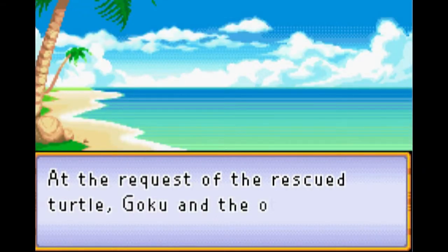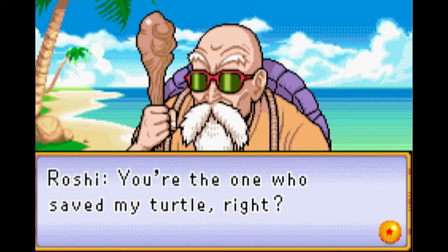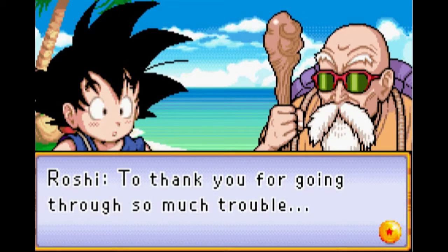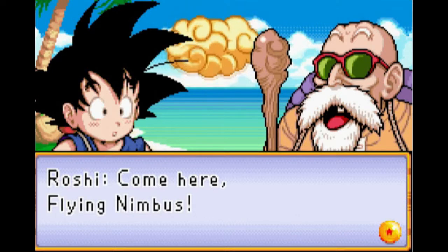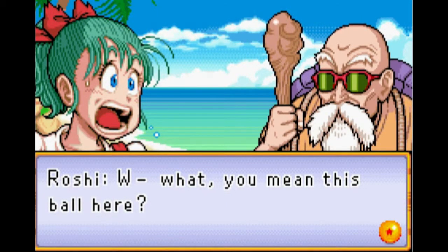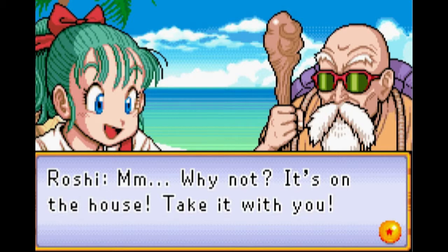Goku returns the turtle to the one and only — Master Roshi! Yes, the awesome pervy guy. I know they call him pervy sage from Naruto. He's not even a sage, but hey. Goku doesn't even know who Master Roshi is, and he was taught by Gohan — Gohan would have mentioned Master Roshi at some point in time. We get the Flying Nimbus! This is the second item you're ever gonna get and it is the best item in the whole game. I just love this item, even though you don't exactly get to use it much. Bulma notices the pendant around Master Roshi's neck and asks for it — and he just gives it to her, saying it's on the house! I think it's the seven-star Dragon Ball — I think we now have three Dragon Balls!